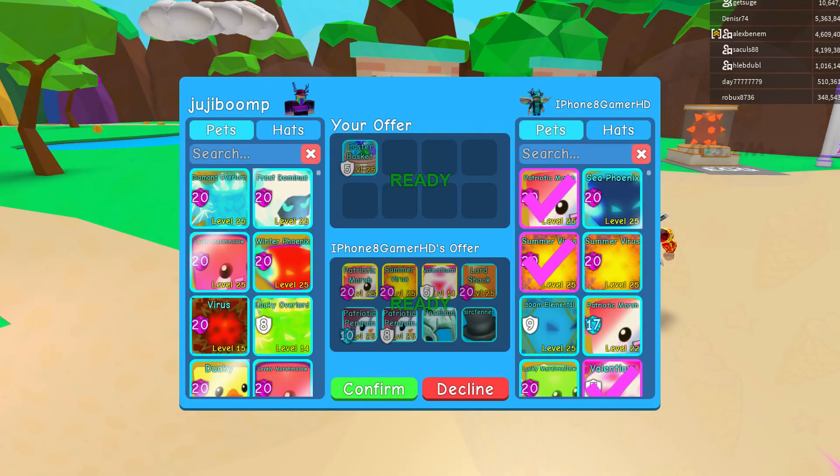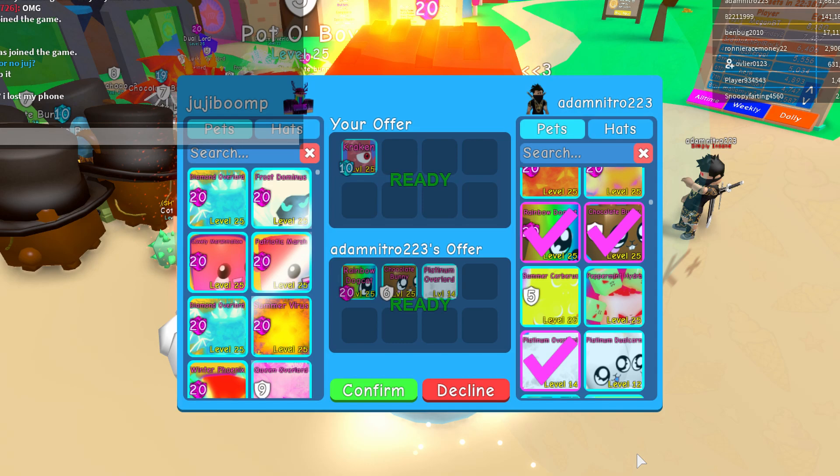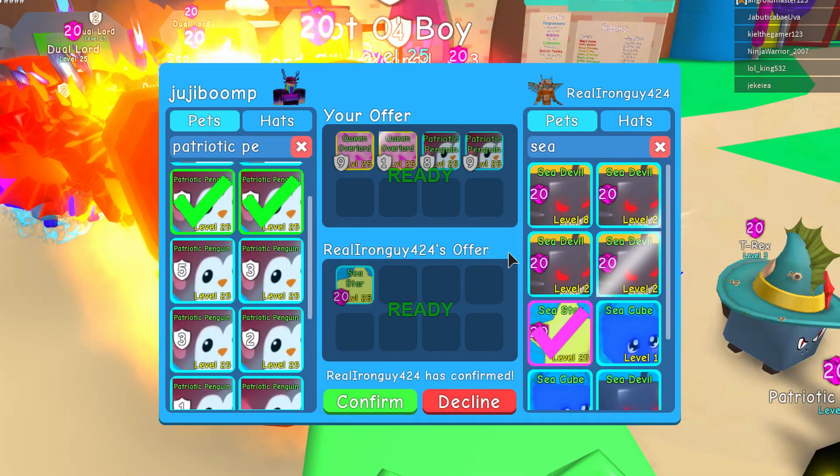Alright guys, so these are all the trades that I managed to find for the secret pets video that I just did. I didn't manage to find all of them, just letting you know. So the first one was Easter Basket for Lord Shock — I took about a 100% loss on this one. This was Easter Basket for Potigo, then two shiny queens, which is a 100% to 200% win. The next one is Kraken for Rainbow Dogcat, and Chocobunny and Plattowlord, which was about a 50% loss for me. The next one was two shiny queens and two patriotic penguins for Seastar, which is either a 50% loss or a 50% win.